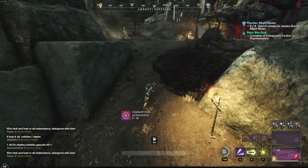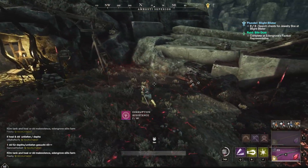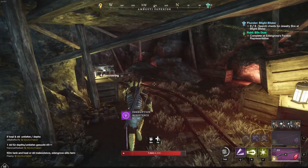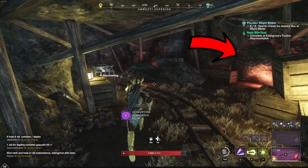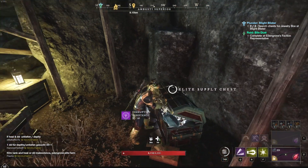The next elite chest, which is also protected by a Taskmaster, is in this mine. Usually there is an orichalcum vein here on the right. You can jump behind this orichalcum vein, lay down, and reset the aggro. After this, you go over and jump behind the elite chest and also get rid of the aggro from the Taskmaster again. Then you can loot this chest and run out of it.